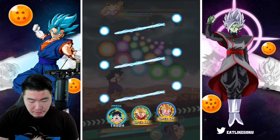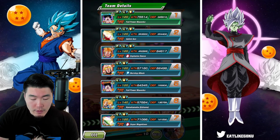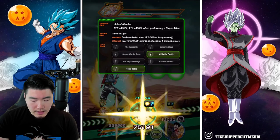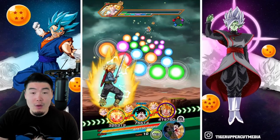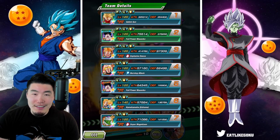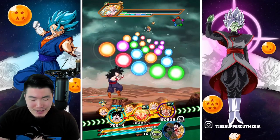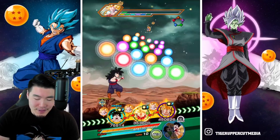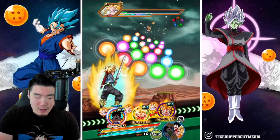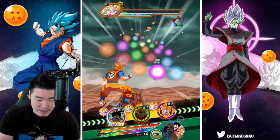Trunks is now at 254,000 defense. I could keep Trunks and the Gohan together, although they only share one link — Fierce Battle. Which is okay still, I guess. You know what, let's stack this Gohan too. I've been focusing a lot on just my Gohan, which isn't really fair. Let's work on the friend Gohan as well and get him up there. His defense is already at over 350,000 — it could go even higher.